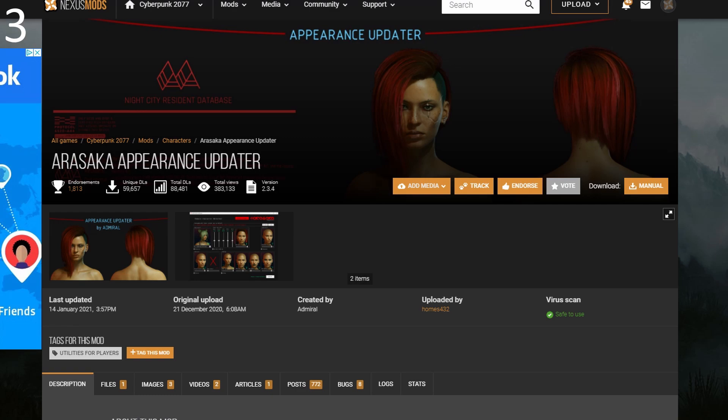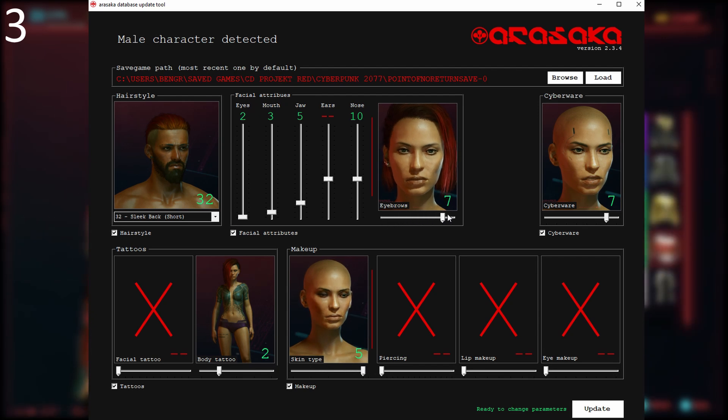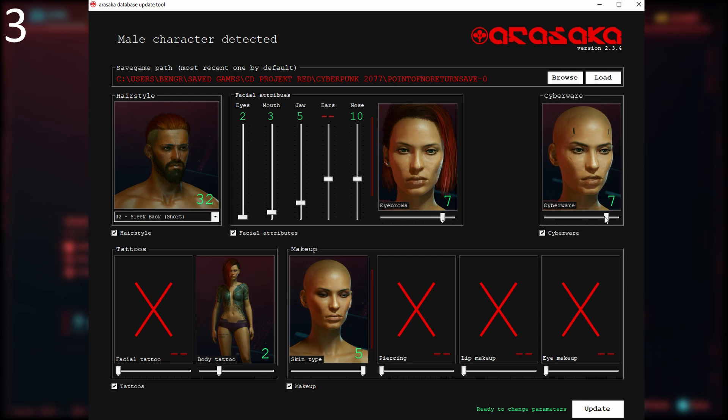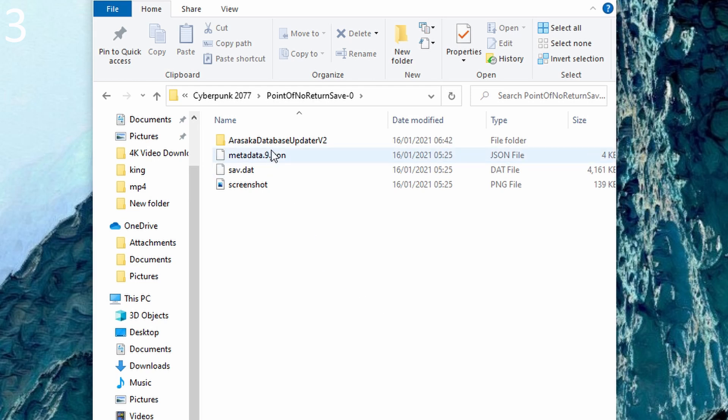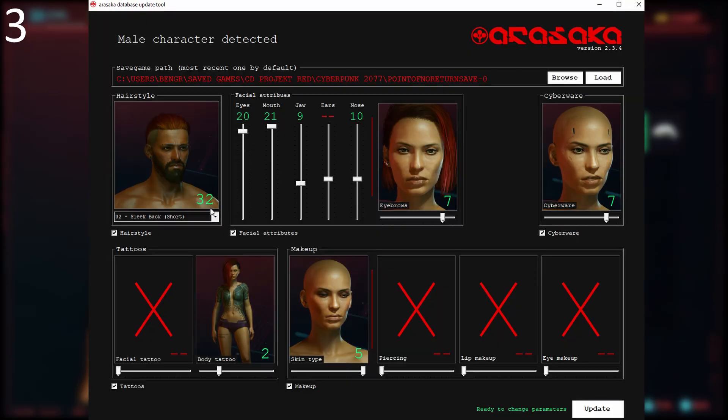Number 3: the Arasaka Appearance Updater by Admiral. Update your hairstyle and facial features with the click of a button. No matter what bad decisions you made when you first created your character, have no fear — you can now reverse them. Just download the mod from Nexus Mods, extract the folder into the place where your save files are, open it up whenever you want a new look, then let your artistic talents shine. You can change your hairstyle, add makeup and piercings, and even alter your facial attributes, picking different eyes, mouths, jaws, ears and noses. When you get back into the game, you'll be a totally different person.